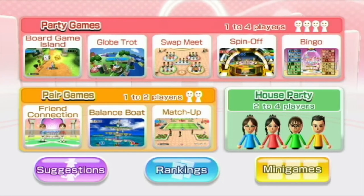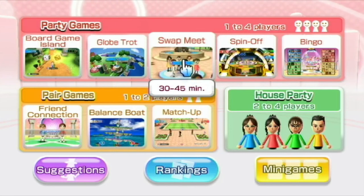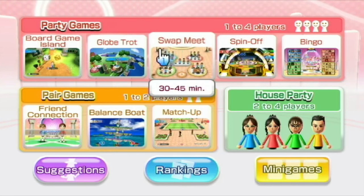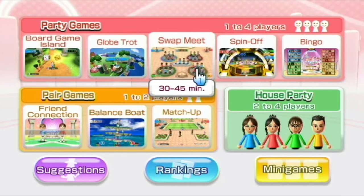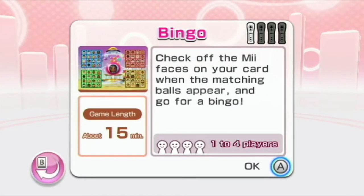Hello everybody, JustyDusty here. Welcome back to some more Wii Parties. Last time we did Swap Meet and that was an interesting round. Eduardo won the first set — wait, no, Haley won the first set. I won the second, and then Susanna somehow got a huge victory from using a Clear Me, which was supposed to clear out one row of Mii faces but somehow got two matching rows to get nine points and win the game. So let's head over to Bingo.